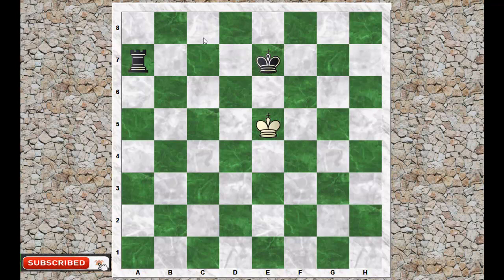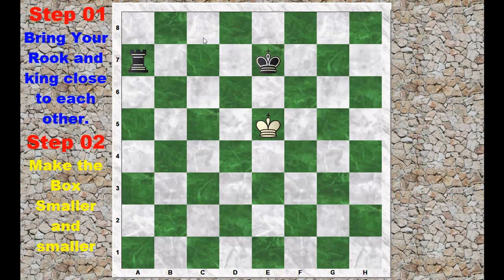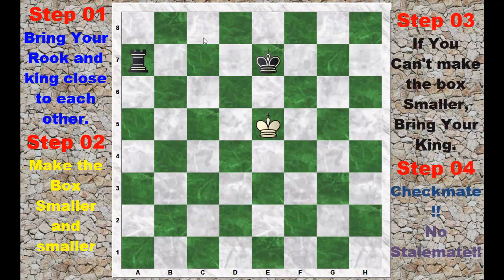Remember the following steps in order to checkmate. Step 1: bring your king and rook close to each other. Step 2: make the box smaller and smaller. Step 3: if you can't make the box smaller, then bring the king. Step 4: checkmate. Remember, no stalemates. Now let's see the above steps in action.